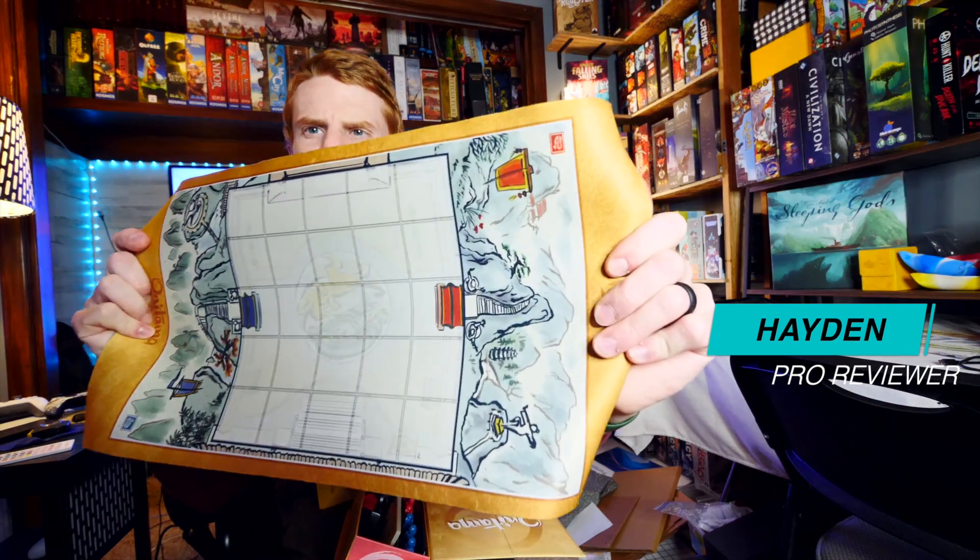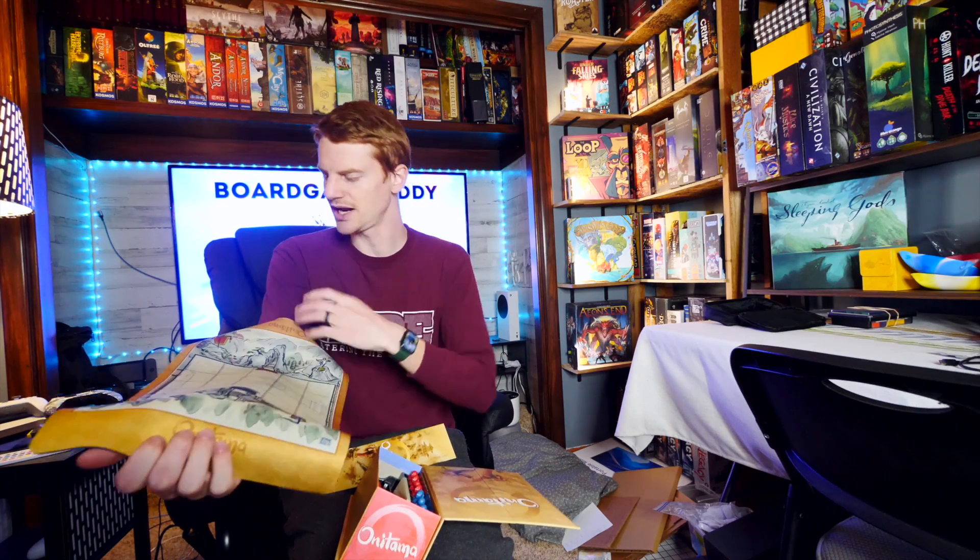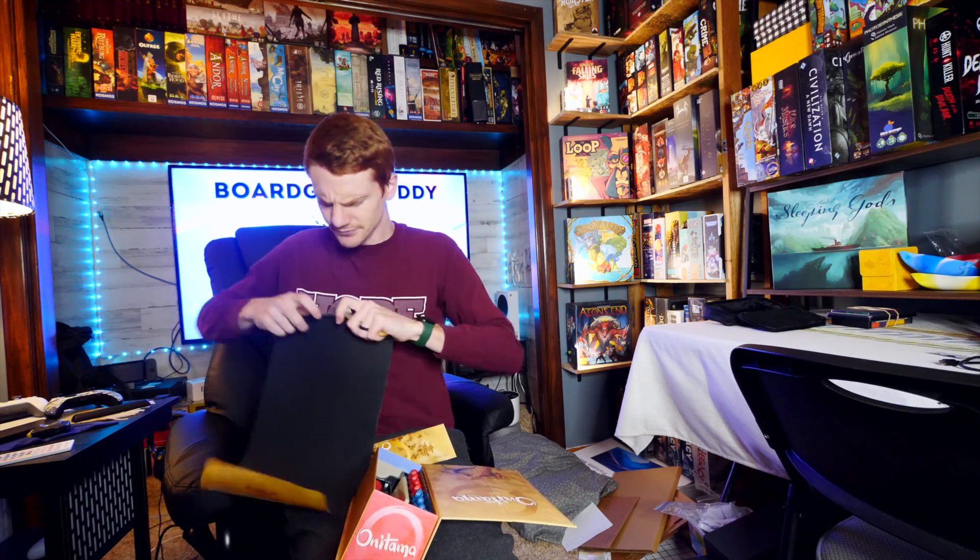What you're going to do in this game is take the play mat, which is fantastic. Go ahead and open it up — it's just a grid. What do we got? A five by five grid. You've got the blue side and the red side.